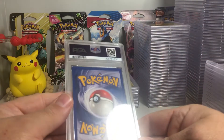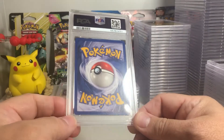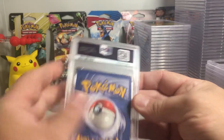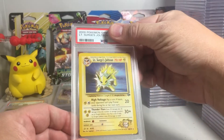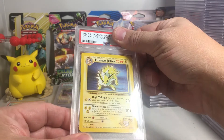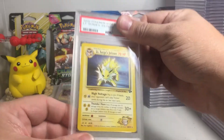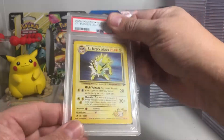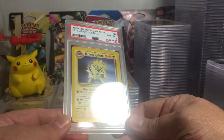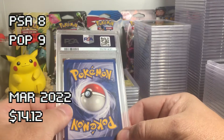This next stack looks like a vintage card — we might be getting into some of the vintage part of this order. It looks pretty good, a little bit of edge wear on the bottom corners. Lieutenant Surge's Jolteon, this is a non-hollow rare. Centering looks good, I think it could get a 10, maybe a 9. It got an 8, so there is a little bit of wear there.